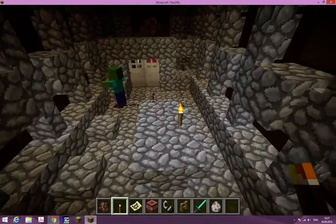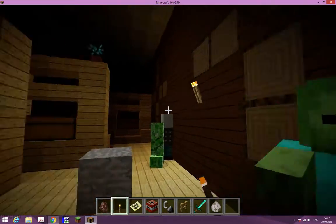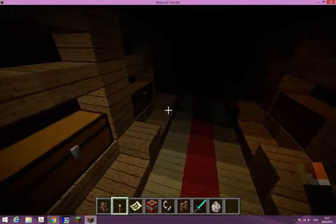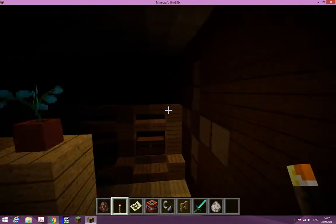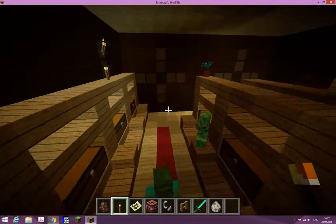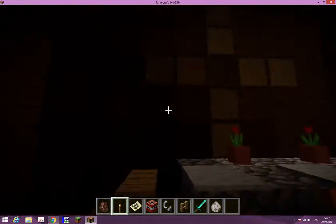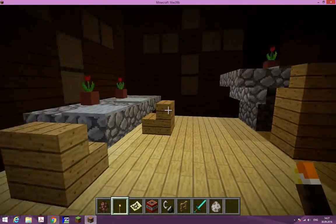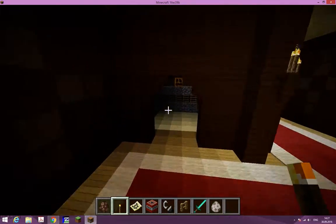It looks like there's a throne with a flower in it or something. I could go in spectator mode. Wow, what is this place? Holy crap, this place is insane — and it's full of monsters! What's that ramp? Another fake treasure place. I love this woodland mansion — it's the first one I ever found.